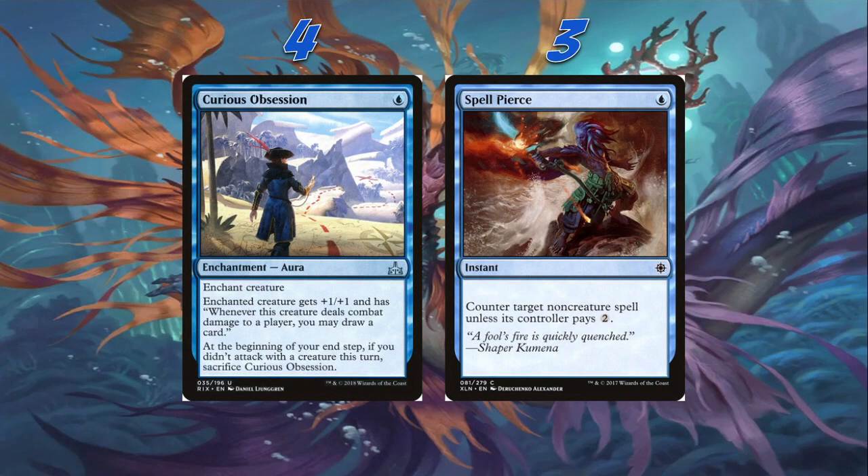This is our last non-land spell. We're playing four Curious Obsession — which is the main reason why we're playing the eight unblockable creatures. Curious Obsession is one blue enchantment: enchanted creature gets +1/+1 and whenever this creature deals combat damage to a player, you may draw a card. At the beginning of your end step, if you didn't attack with a creature this turn, sacrifice Curious Obsession. Obviously great with unblockable creatures — we're always attacking. That's why we're playing the four Curious Obsession.